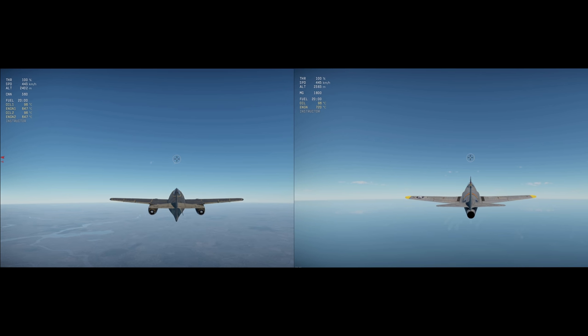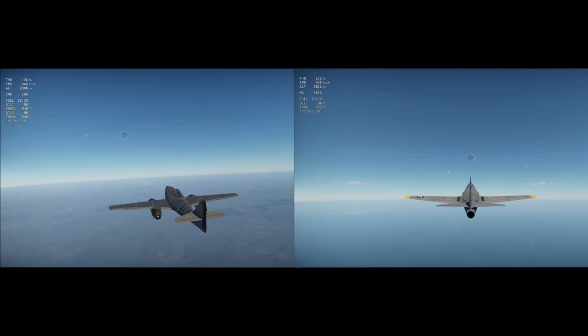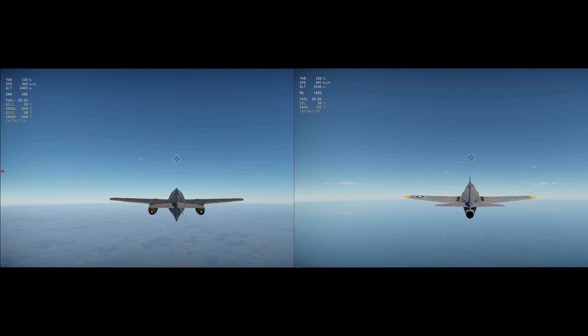The P-80 lifted off while moving at 185 km/h, likely due to its lighter weight. I started to climb at a speed of 450 km/h and at an altitude of 150 meters. It only took 3 minutes 48 seconds to reach 5,000 meters at a speed of 443 km/h, giving the P-80A5 a rate of climb of around 21.93 meters per second, which is just shy of War Thunder's stat card, but is still fairly accurate to real life and similar enough to the ME-262.